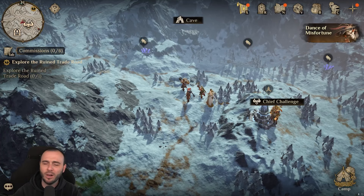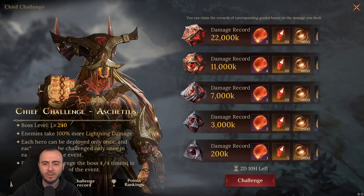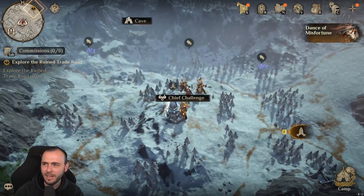In today's video I want to share a budget-friendly team that will enable you to get over 22 million damage on Ascetius the Chief Challenge. This one will get 100% more lightning damage. If you are familiar with Ascetius, by now most probably you know what he does — pretty much he's going to do the exact same thing in here.